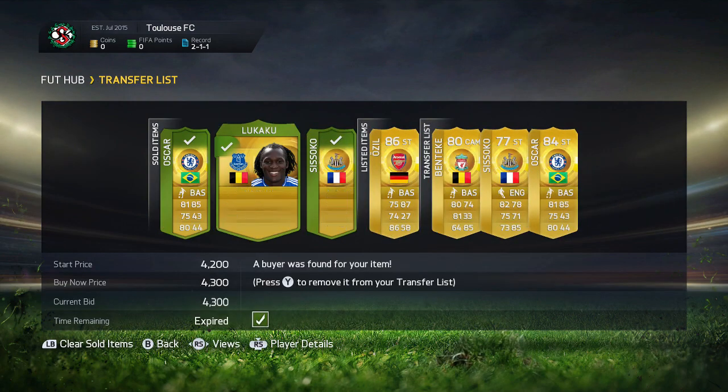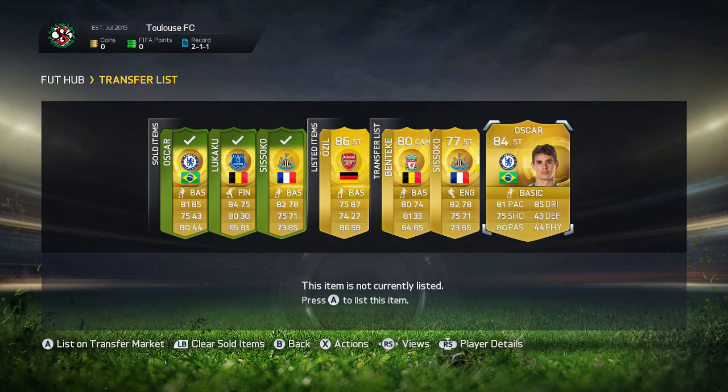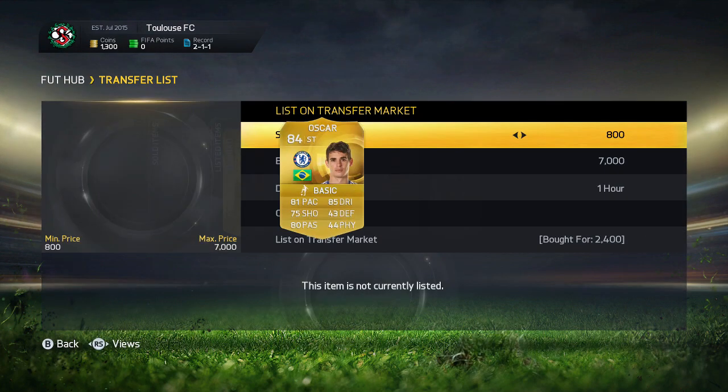Then we get Benteke at CAM, Sissoko at striker, and Oscar at striker as well. After that we come back and we get two more players: a Firmino Liverpool version at striker and another Oscar at striker as well that we're going to make some nice profit on.